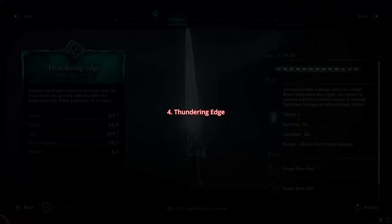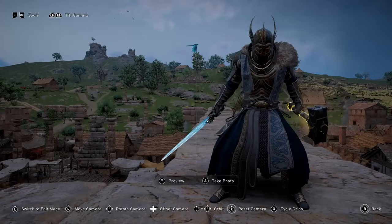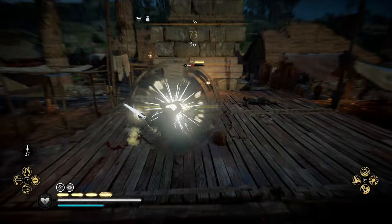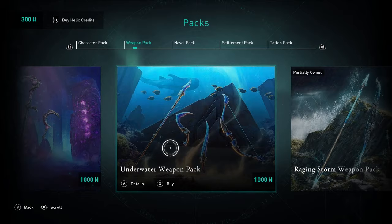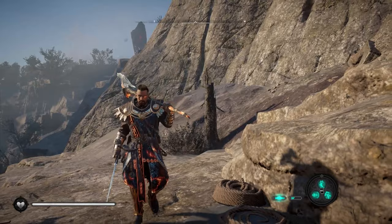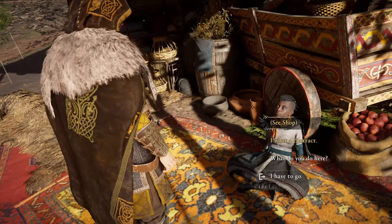Moving on, we have the Thundering Edge Sword, which again not only looks great — especially when equipped alongside another godlike weapon like Mjolnir or Gungnir — but the perk will increase critical damage when in combat, while the bonus decreases the longer you remain in combat. So the quicker you kill your enemies, the stronger you're going to be. Sadly, this one is part of the Raging Storm pack from the Animus store for another 1000 Helix credits. If you've got the cash, this is in my opinion one of the best looking short swords you can own, and especially perfect to use when playing as Odin. Again, do keep an eye on Redder for this one.